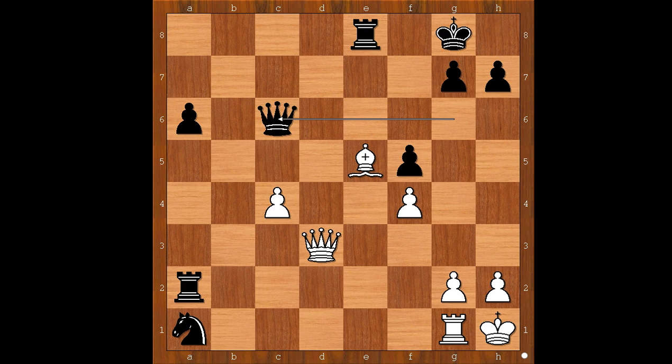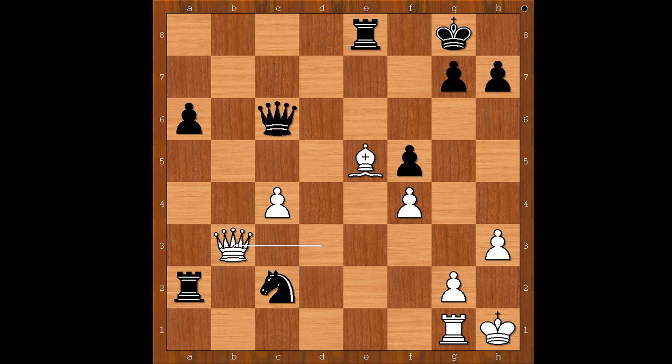So Bersamina played h3. Knight to c2. Queen to b3, forking two pieces. What would you do now? Gustafsson played rook to a3, attacking the queen. Queen takes knight. Black to move - please pause and find a decent continuation for black. Did you find this decent move? Rook takes pawn on h3. Checkmate. Mate! Wow. What do you think of this game? I hope that you enjoyed watching this video. I wish you good luck with your chess and bye for now.